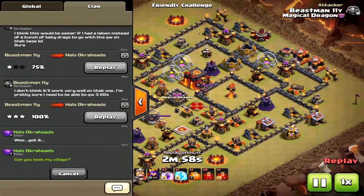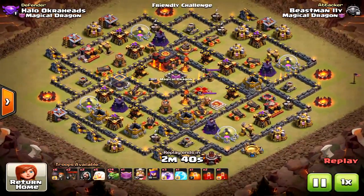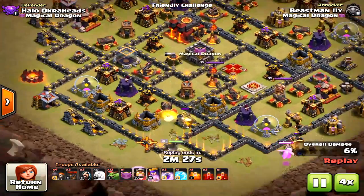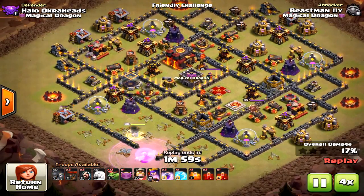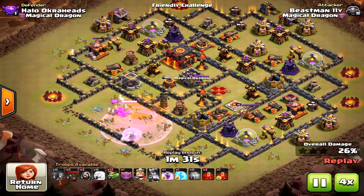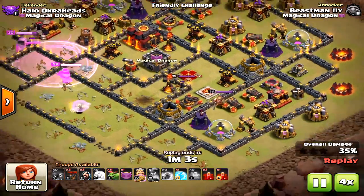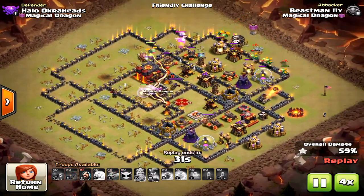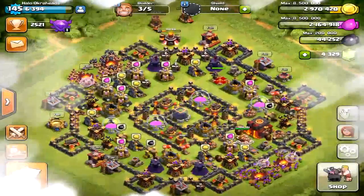Don't worry — here is the three star, guys. We made it. But before we get to the three star, this is the sort of base you don't want to do. If you're ever wondering should I do baby dragons here — no. This is impossible to get a three star on with this attack. Look at the air defenses. He is not going to be able to get three air defenses down with this attack strategy. He was able to get down two air defenses just with the queen, and that leaves two more. The skeleton spell on this one is not going to work because that Inferno Tower is too close to that air defense — there are too many defenses around it. The skeleton spells do nothing and this is a fail. These type of bases will not work for this queen walk baby dragon strategy.